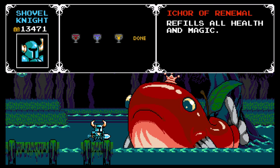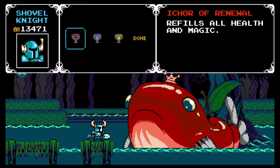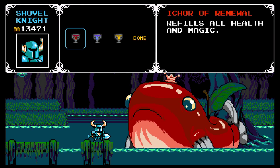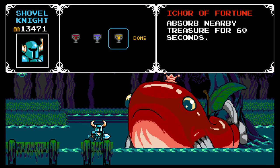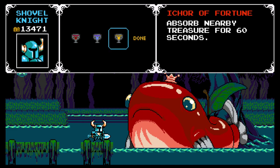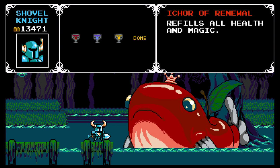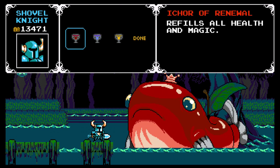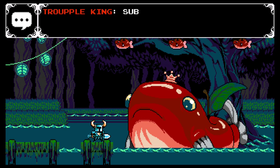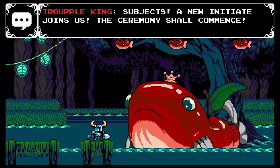So there are three different types of I-cor to choose from. We've seen the I-cor of Boldness before — we've gotten that twice from his little Trouple friends. If you drink it, you become invincible for ten seconds. There's also the I-cor of Renewal, which refills all health and magic — quite a potion to have, like a Zelda potion. And the I-cor of Fortune, which absorbs nearby treasure for 60 seconds. I'm probably not going to ever buy that one. I-cor of Boldness is good during boss battles, and so is the I-cor of Renewal. One of my chalices is already filled with I-cor of Boldness, so I'm going to buy the Renewal one. At some point I'll buy two chalices full of that, but if you have a chalice already full, you can't replace it until you use it. So I'm just going to get this one for right now.